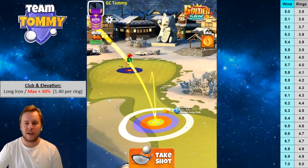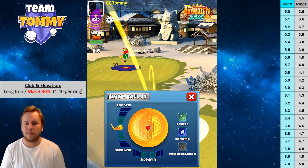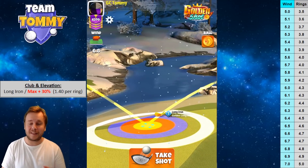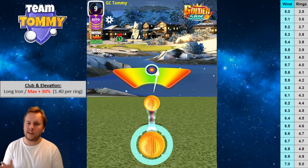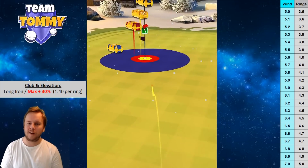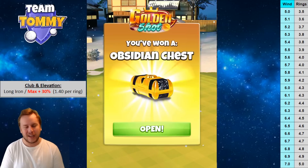Final shot: we reposition slightly to the right and find the landing position. 6.8 mph direct crosswind right to left. No curl when wind comes right to left — just 0.8 rings adjustment. Perfect ball: it bounces beautifully on the fairway, turns around the pin, and rolls in for a lovely hole in one! That's two hole-in-ones across the eight shots — more than I was expecting.